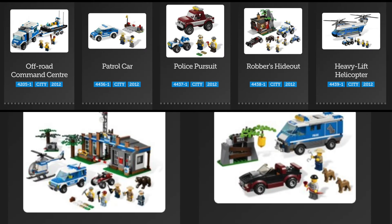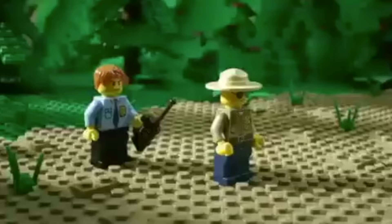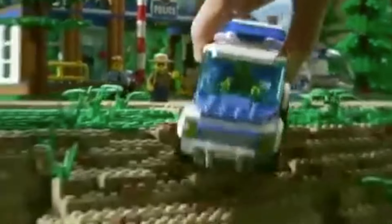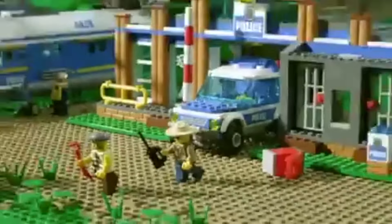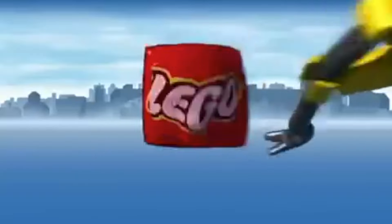When it came to the seven sets included in this sub-theme, they did not deviate too much in terms of subject matter. Once again, there was a command center, a station, a helicopter, a patrol car, an additional van, and some good old robber-centric sets. While some may see this as an issue, I disagree. I think LEGO creating sets that still fit within what is expected for a normal LEGO City Police lineup was amazing, as it proved that LEGO could be creative while still providing products that fans not only expect but ultimately want. LEGO can give fans unique sets while still satisfying the demand for typical police products — it's been done before, so what's stopping them from doing it again?